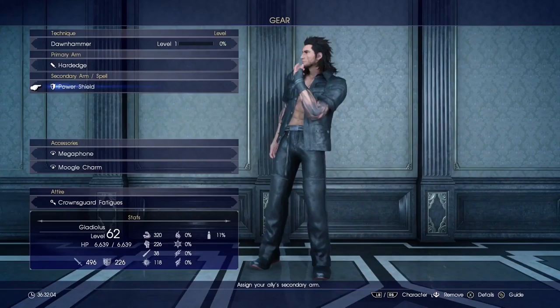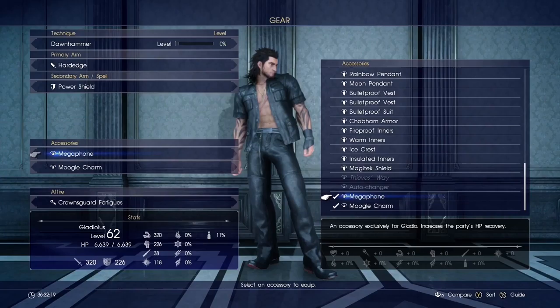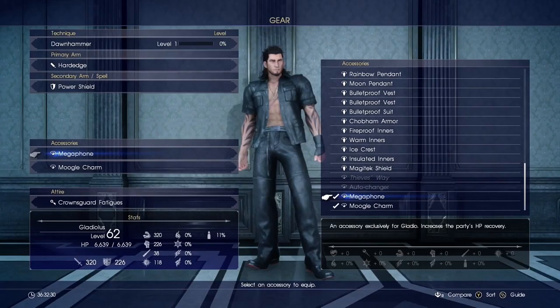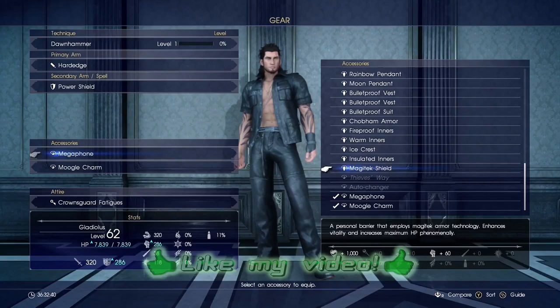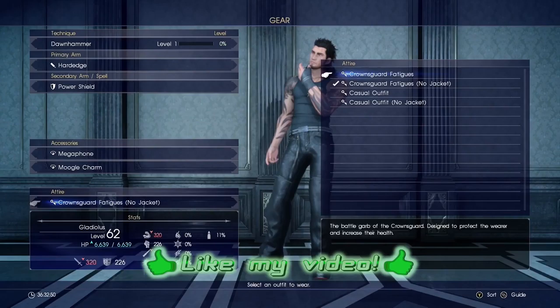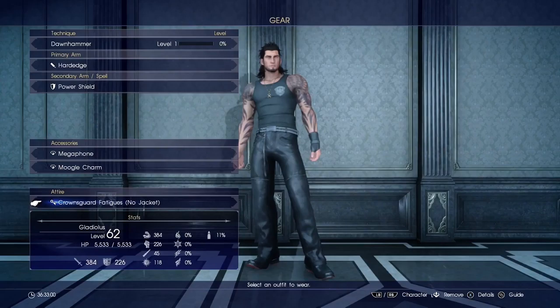The Flame Shield gives more attack and more bullet resistance, but there's not much of a drop going to the Power Shield, so let's equip that. The Megaphone is awesome — it's a character-exclusive item, Megaphone is only for Gladio. It increases the party's HP recovery, so when we're crouched behind cover or just exited combat and we're almost dead, it kicks in and we start regaining health fast. Also got the Moogle Charm on him for extra XP.